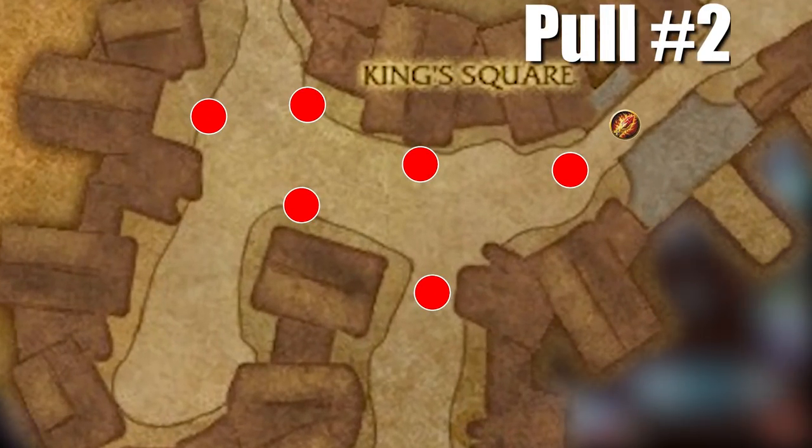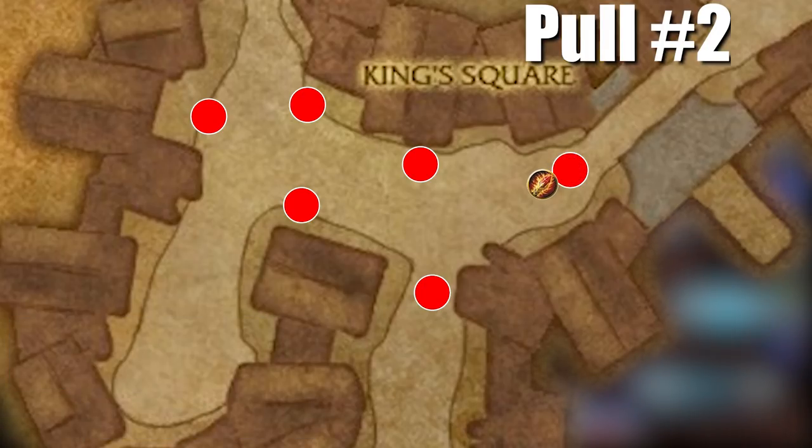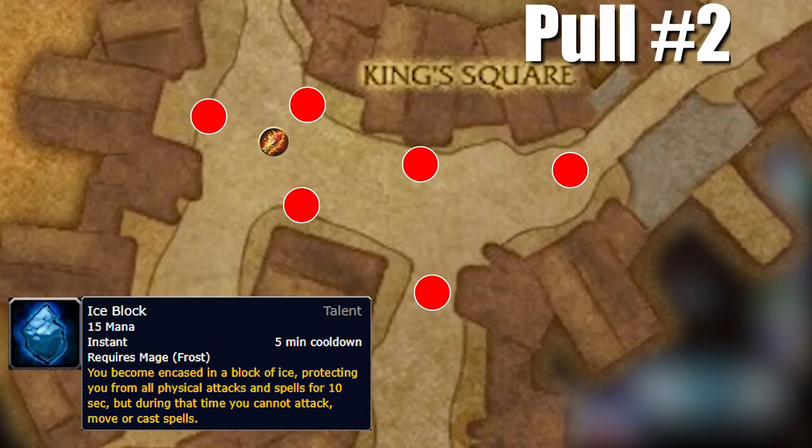The biggest change in the second pull is that the pulling mage will not need a free action potion. The moment the pulling mage opens the gate, aggro the first pack, frost nova, and jump for increased range. Then fire blast the pack on your left, run to the right towards the furthest pack, arcane explosion or face-pull these three packs, blink through them as they run towards you, counterspell the far pack, and ice block immediately.